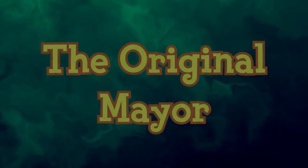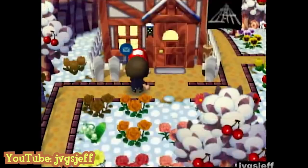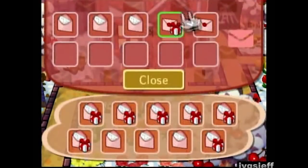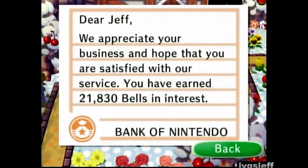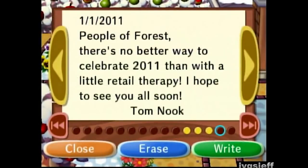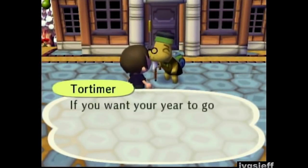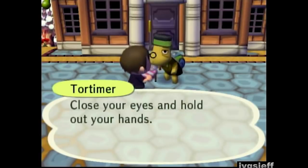Tortimer is an elderly tortoise who is the mayor of the town the player moves into in the Animal Crossing series, prior to New Leaf where that role is given to the player. He has appeared in every installment except Dobutsu no Mori. His name is a portmanteau of tortoise and the given name Mortimer. In games before New Leaf, Tortimer appears outside celebrating during town events and gives the player holiday-specific items. In New Leaf, he is retired and lives on Tortimer Island as a tour guide.